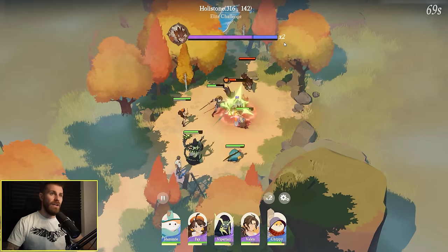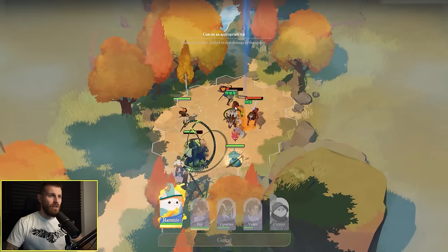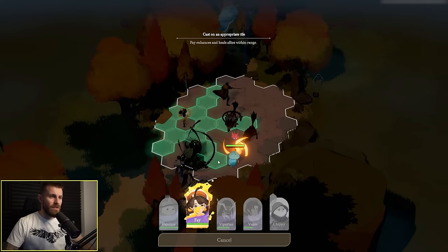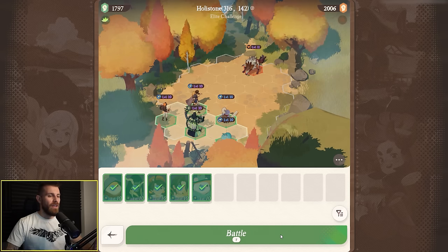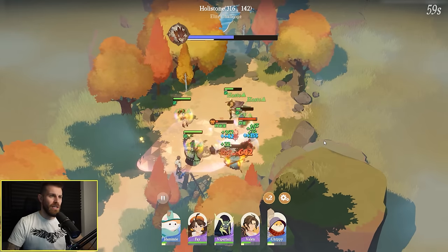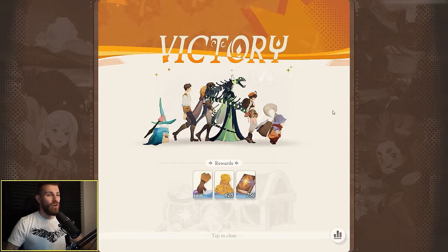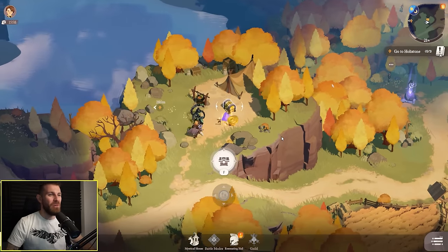Elite challenge — so this wolf is a boss and at the top you can see he's got multiple health bars. I like that each of the characters have their own animated ults. We're actually losing — we died. We'll try again. I think I was a little bit slow on using my character's abilities. Maybe we perform better in auto mode than manual. And it's dead — the issue was me controlling it manually. Put it on auto mode and the game does a better job than me.